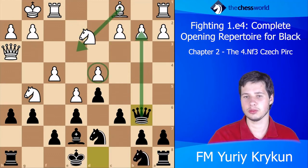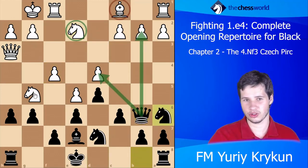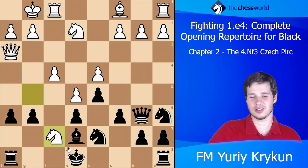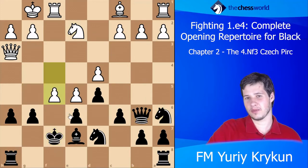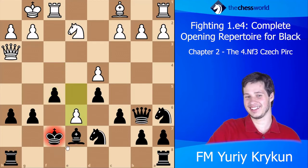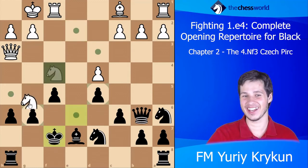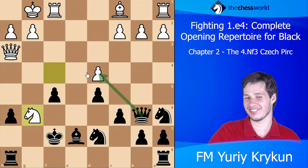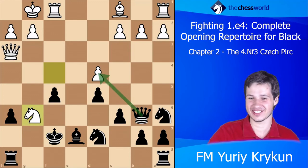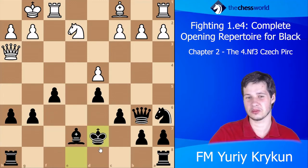After deep analysis I found something super exciting. The computer says white can play Nf7 after a lot of analysis, and after taking, f5, then taking e6 — the point is if Kxf7, Nf4, and if Kf7 Ng6, all the sacrifices continue. After some moves eventually it finds a repetition or a draw.